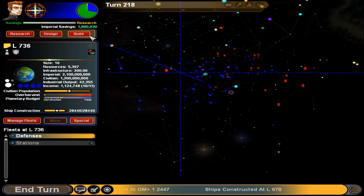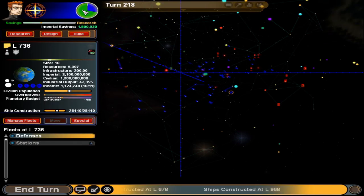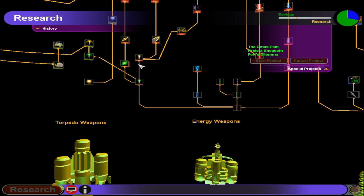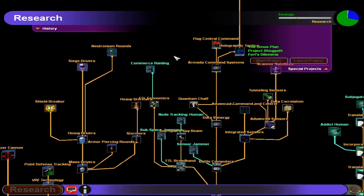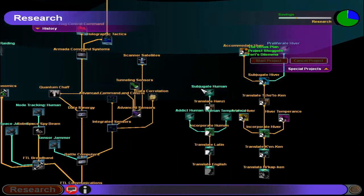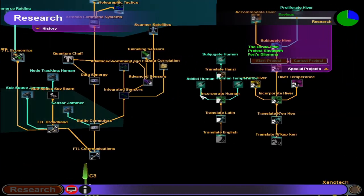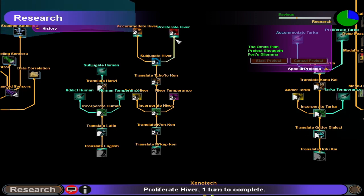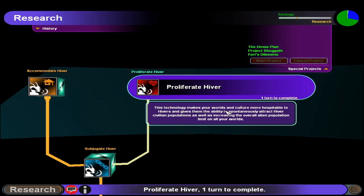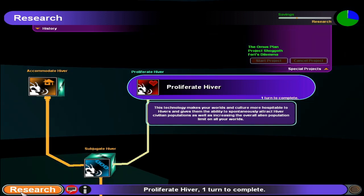Research project underway — let's see any special projects... nope, wrong thing. Let's see anything I haven't researched yet. It's a little difficult; you have to press right-click and navigate toward the thing. Okay so I'll pull up 'Proliferate Hiver' — this technology makes your world and culture more hospitable to Hivers and gives them the ability to spontaneously attract Hiver civilian populations, as well as increasing the overall alien population limit on your worlds. Let's do that.